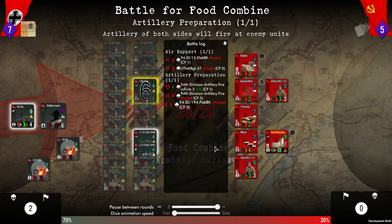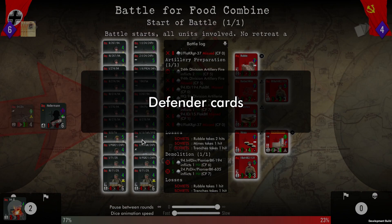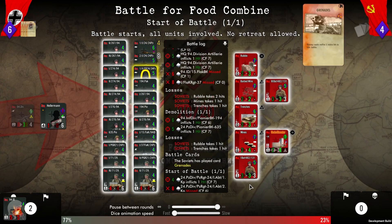Different units may participate in different rounds within the actual combat model. As you can see here, we had our pioneers engage. The AI is going to play a defender card, and that will increase the effectiveness of their own troops.